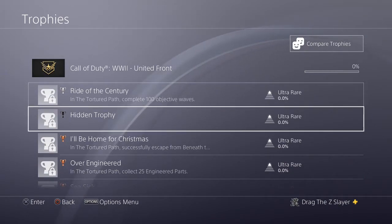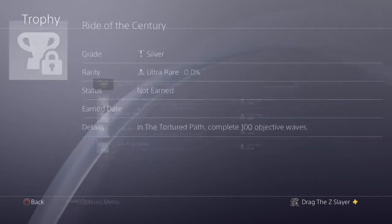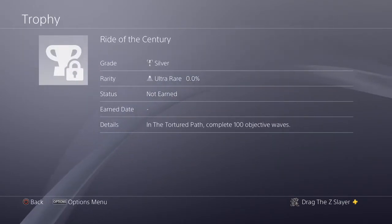So we'll read them in order that they go. The first one is called Ride of the Century, and it's a silver trophy. In The Tortured Path, complete 100 objective waves.